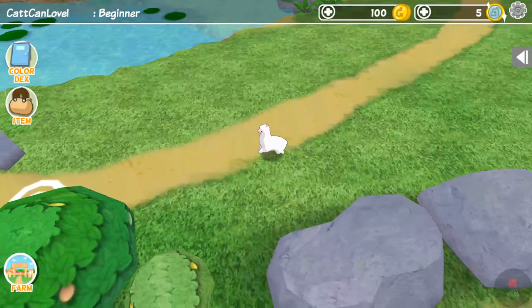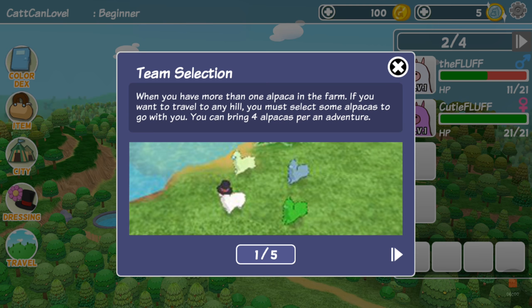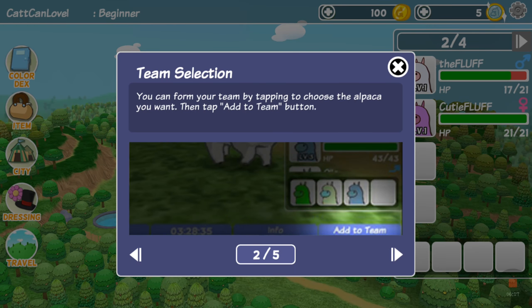Where is she? Let's go to the farm. I know you can have alpaca gangs. Here is the team section — when you have more than one alpaca in the farm, if you want to travel to any hill you must select alpacas to go with you. You can only bring four. You can form your team by tapping on them and choosing the alpaca button — tap the 'Add to Team' button.